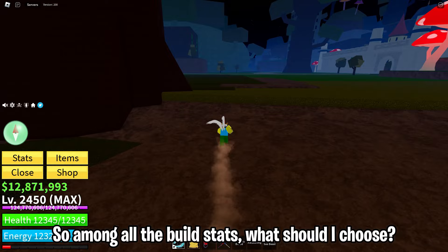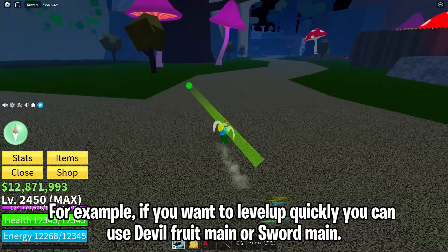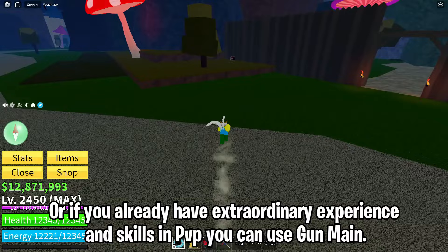So, among all the build stats, what should you choose? The answer is that it all depends on your playstyle and what you need. For example, if you want to level up quickly you can use Devil Fruit Main or Sword Main. Or if you already have extraordinary experience and skills in PvP, you can use Gun Main.